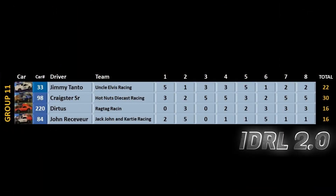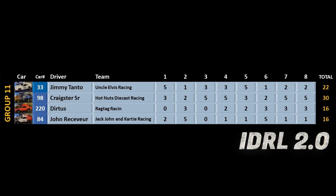Here are the final results. It's Craig Sr. of Hot Nuts Diecast Racing with a record 30 points — the most points earned in this whole tournament. In second place is Jimmy Tonto with 22 points. Then Dirtus and John Receiver are tied at 16 points. The tiebreaker is based on qualifying times: Dirtus had 6.287 seconds, John Receiver had 6.396 seconds. So Dirtus had the better qualifying time — it's going to be John Receiver who's going home. John Receiver has been eliminated.